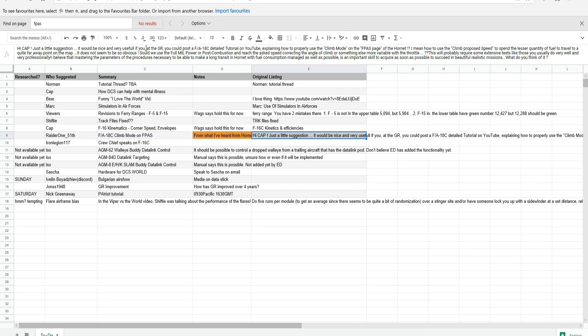The question asks: it would be nice and very useful if you could post a detailed FA-18 tutorial on YouTube explaining how to use the climb mode on the FPASS page of the Hornet — specifically how to use climb proposed speed to spend less fuel traveling to a far-away point on the map. Should we use full mil power or afterburner and reach the speed, correcting the angle of climb? This will probably require some extensive tests.